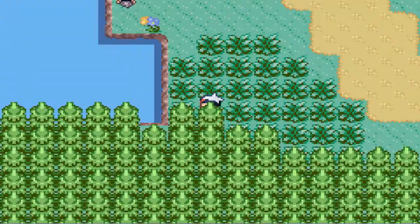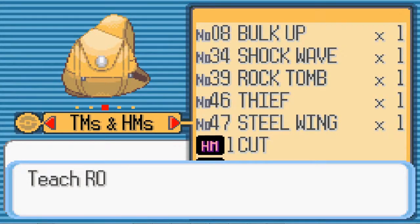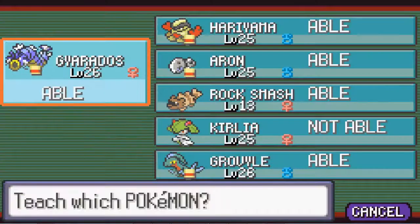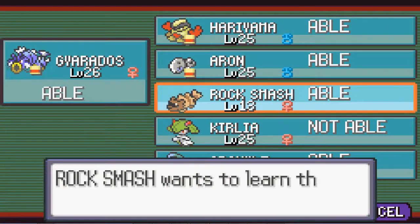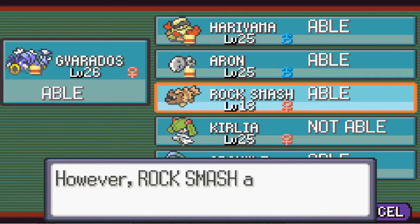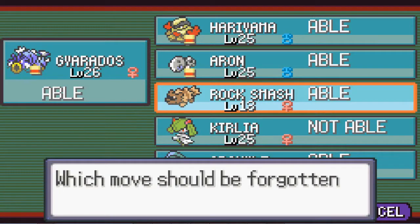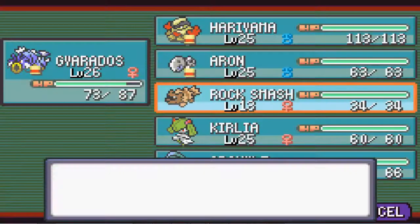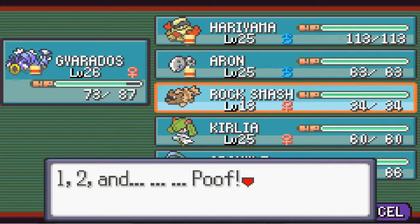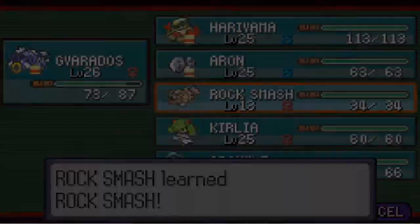I'm just gonna edit it out here. Hello, and we're back — I'm back too — and in this episode... we're gonna teach Rock Smash to Rock Smash. Because for some reason I decided to name the Pokémon I'm teaching the move to Rock Smash. So it's funny how his name was Rock Smash but the only move he didn't really know was Rock Smash. Now he's learned it. Like, I'm gonna call you Rock Smash but we don't actually know Rock Smash — we're just gonna call you it because it's a cool name.